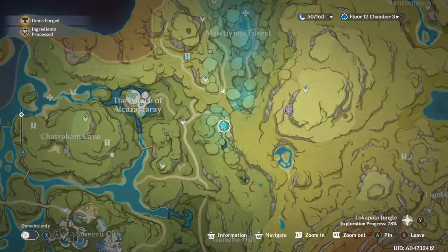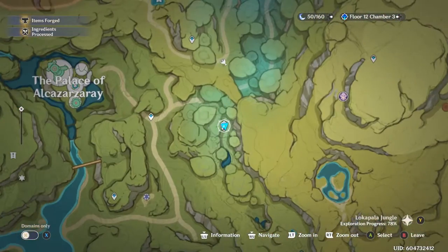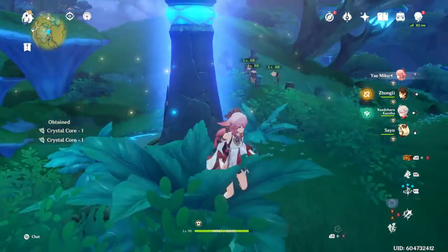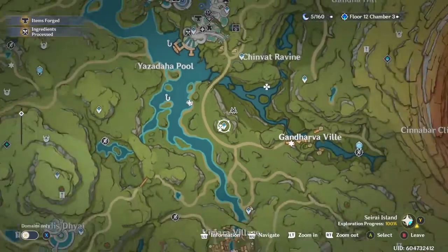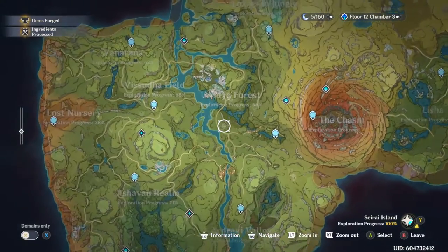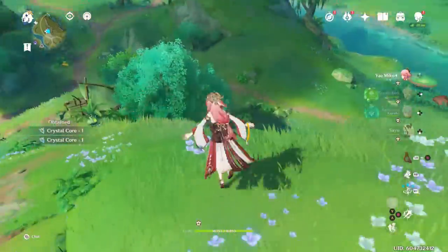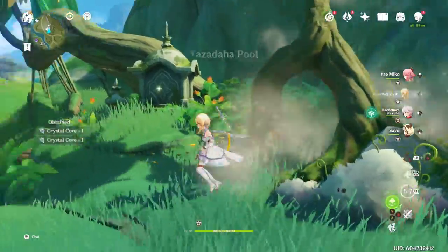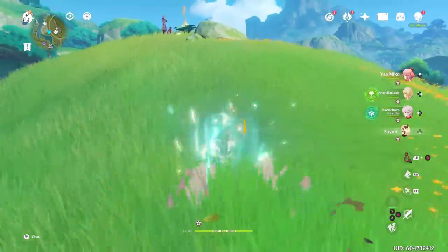Note that the ones floating around the arch are not real crystal flies. The next place is at this Statue of the Seven underneath the jungle — they spawn right in front of the statue. I believe there are four; only three spawned here, maybe one flew away. The next spot is right in the middle of Sumeru city, and yet again they spawn right next to the teleporter, which is really nice. If you pop this rock open with Dendro, there are two more.